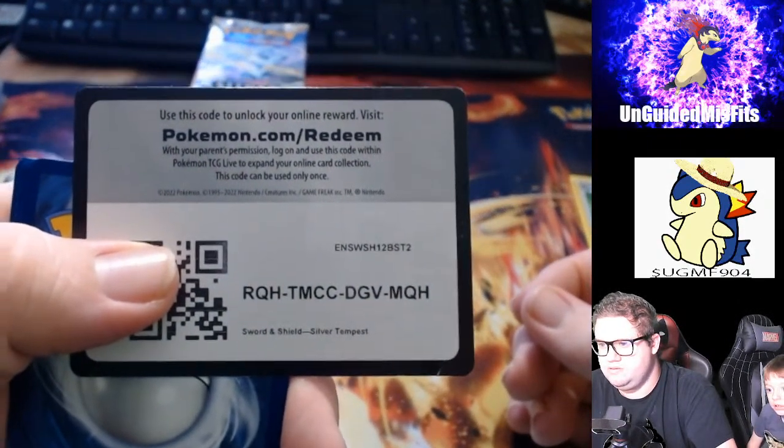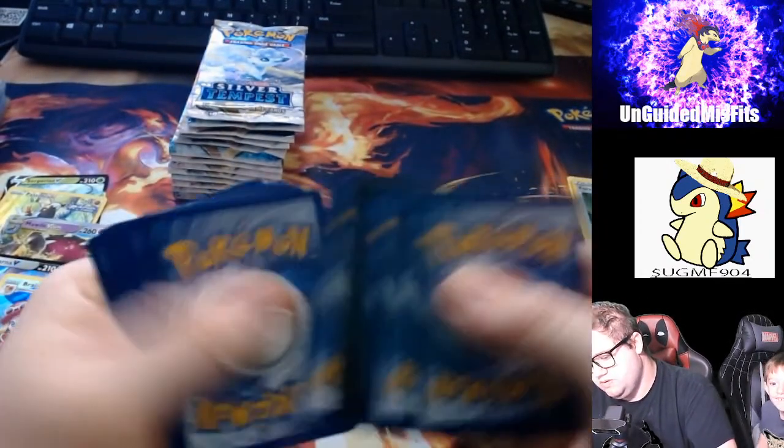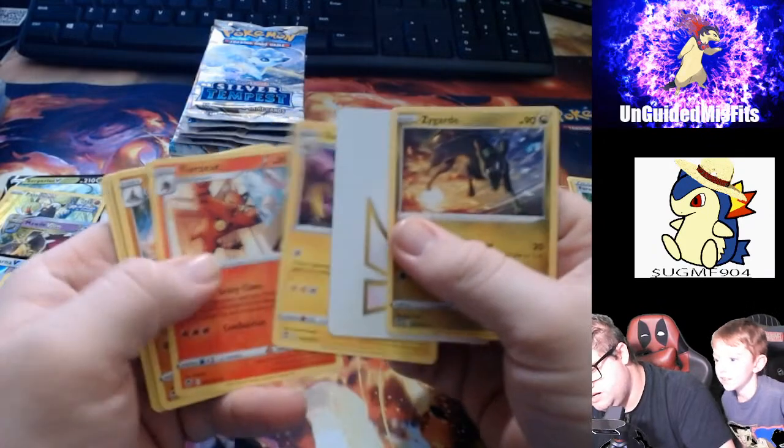There it goes — holy moly! Rock-a-moly. One, two, three, five, six. Trainer Gallery! Oh — Radiant Jirachi! Yes, yes, yes! I want that. Nope. Thanks. That goes to daddy.